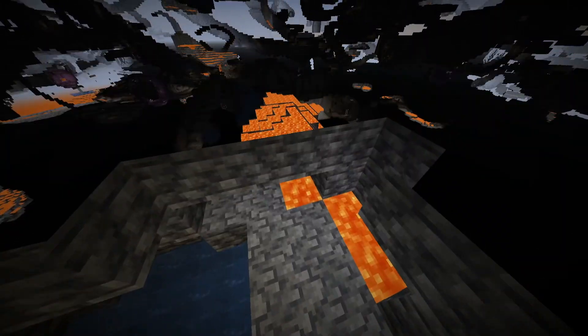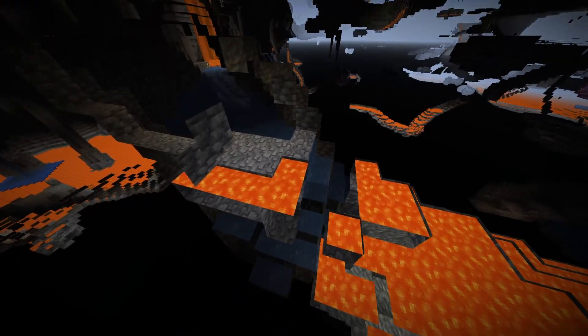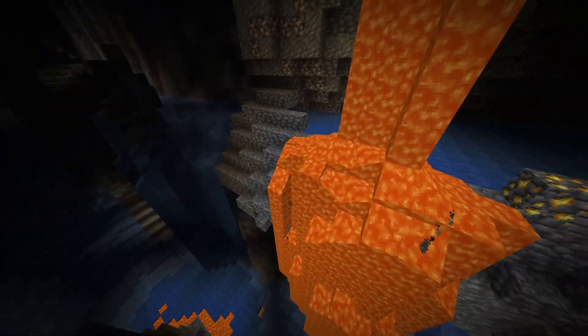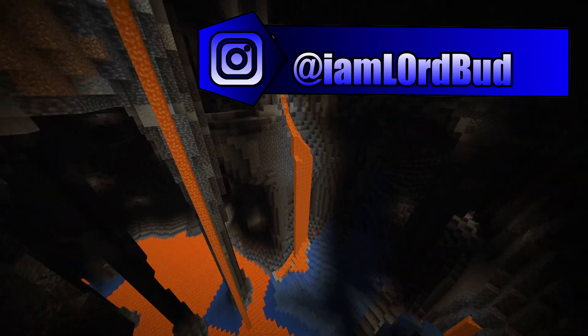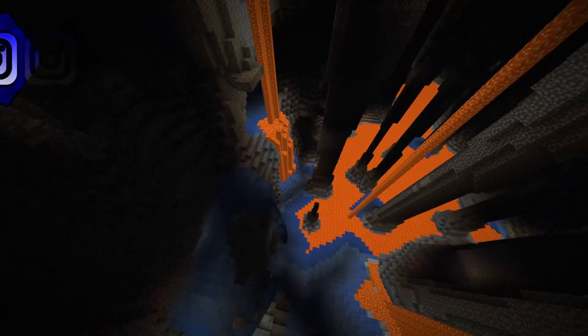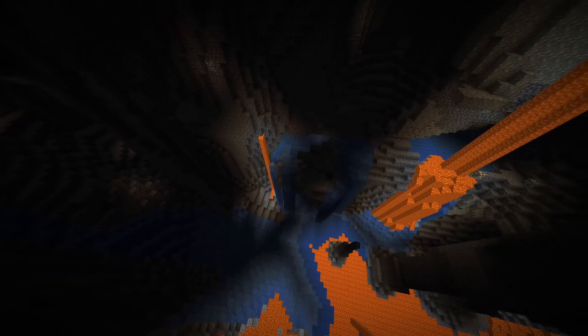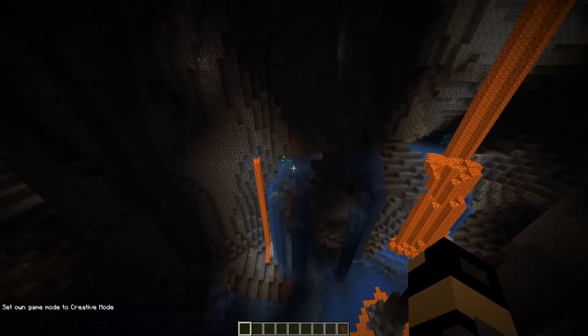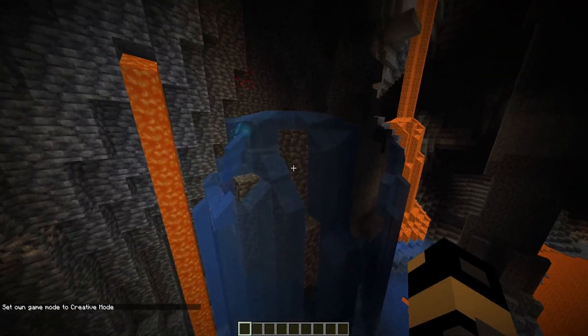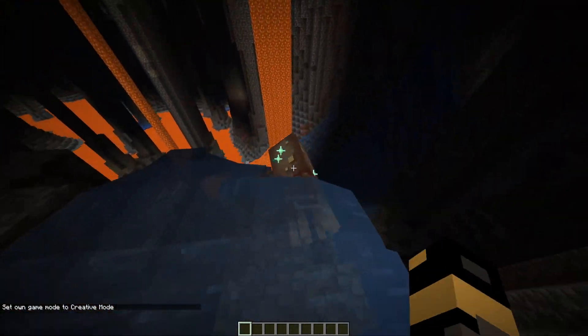Maybe we can find a better example. Here we go — water aquifer, lava aquifer. The world's tiniest lava aquifer. I want to find an aquifer like the water ones here, but made of lava. That's just random lava there. This cave though looks absolutely sweet. Look at these water aquifers just spilling out — with glow squid too!